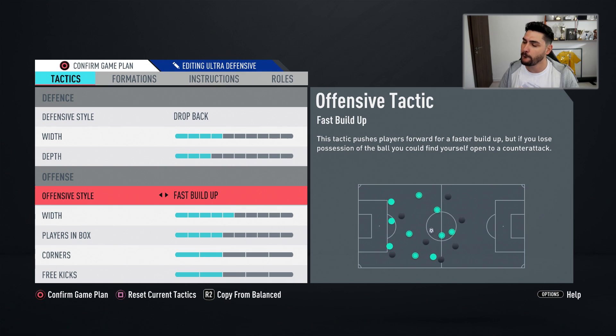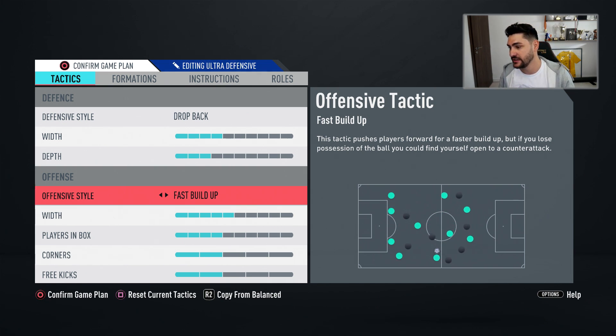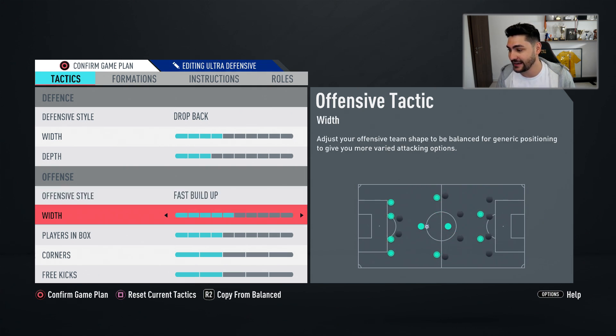Offensive style: fast build-up. Once you get the ball, boom — attack! It is hard to score goals from possession in my opinion right now. People play overload both sides and it's difficult to open them up. This is why when you get the ball, play fast with fast build-up, and that's when you'll find the most space in the opponent's defense. Team width in attack should be around 4 to 5, depending on your preference — five players in the box for corners and free kicks.